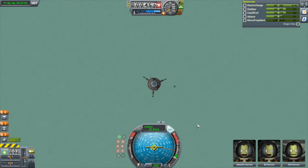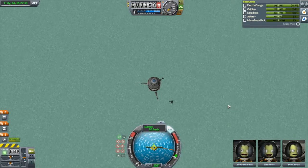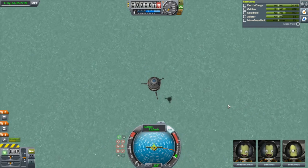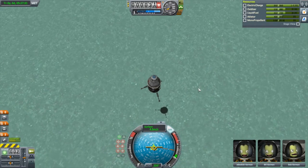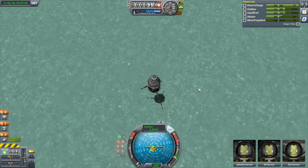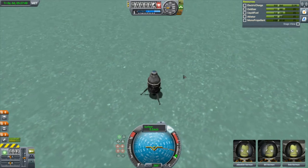We'll slow ourselves down a little bit. Just getting to 300 meters — I can clearly see the shadow. Slow myself down to under 10 meters per second. Getting down — we're under 100 meters. The shadow really helps to see exactly where the surface is. I don't want to go up; I keep falling down. And right at the end, I want to be between one and two meters per second. Just touch the surface. There we go — tiny little bounce, but we are now down.